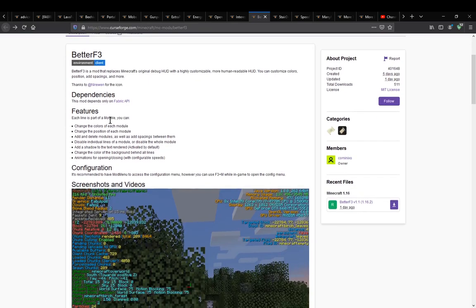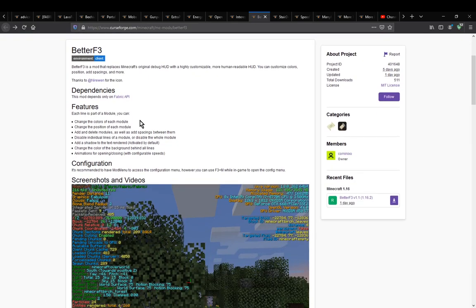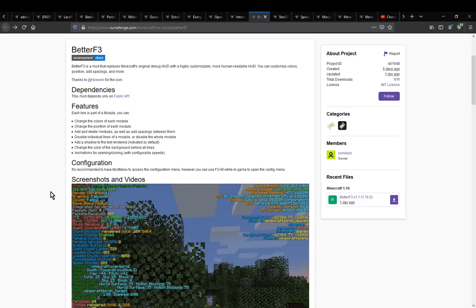What it actually does out of the box is it changes the colors of each module, the position of each module, adds or deletes modules, adds spacing between them — individual lines of a module or disabling the whole module is also possible — adds a shadow effect to text, changes the color of the background behind all lines, and enables animations for opening and closing.